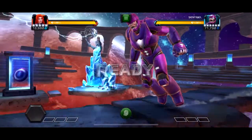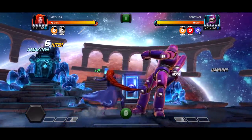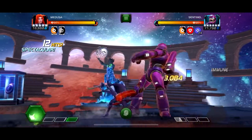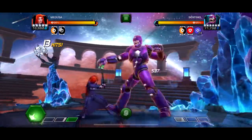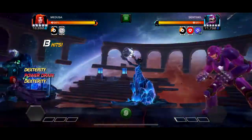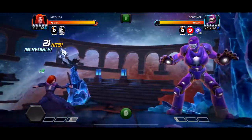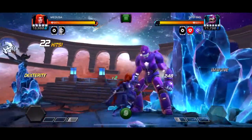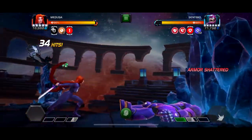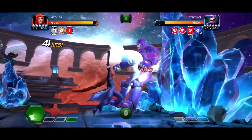Now we're at the final boss of chapter 1 — it is a Sentinel, a big Sentinel with about 500,000 health. It basically has Stun Immunity, Plagued Mind so every 20 seconds your power is drained, and Fisticuffs for the first 30 seconds, meaning neither of you can gain buffs or debuffs. Basically what I did for this fight is start slow with Medusa, and since it's a robot, just shut him down. One cool thing to note is that Medusa, when she shuts down robots with her armor shatter, it also stops the power drain node because ability accuracy is turned off.